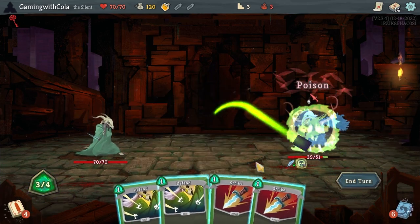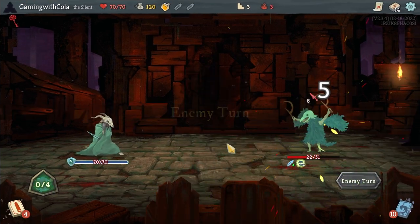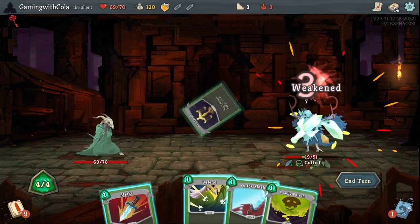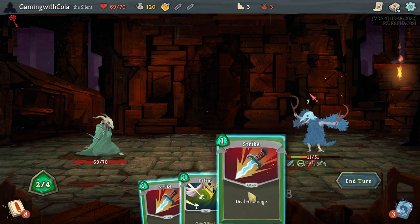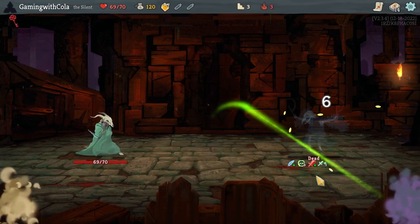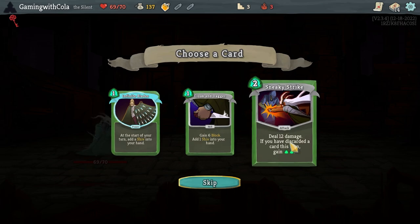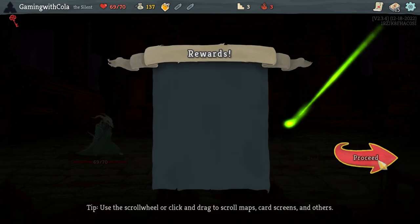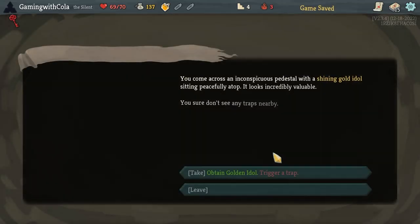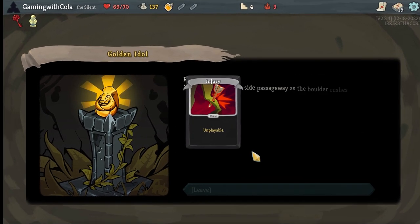Poison, strike, strike, defend — take one damage. Neutralize, poison, quick slash, strike, and a strike. Cloak and Dagger — sneaky strike: if you discarded a card this turn you get it back, so it's a freebie. Yeah, let's do that. Trigger a trap: become cursed, lose five max HP — become cursed.